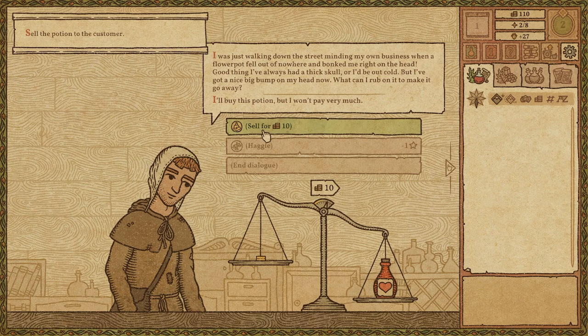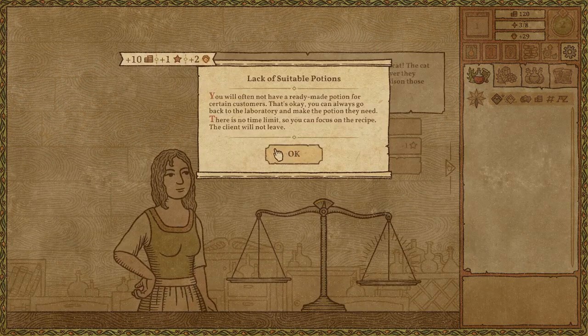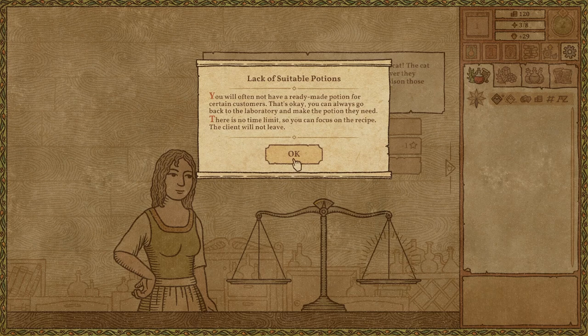I'm guessing this is the best price I'm gonna get — 10 extra. Sell for 10. Wait, this is exactly the amount. Lack of suitable potions — you'll often not have a ready-made potion for certain customers. That's okay, you can always go back to the laboratory and make a potion they need. There is no time limit, so you can focus on the recipe — the client will not leave.